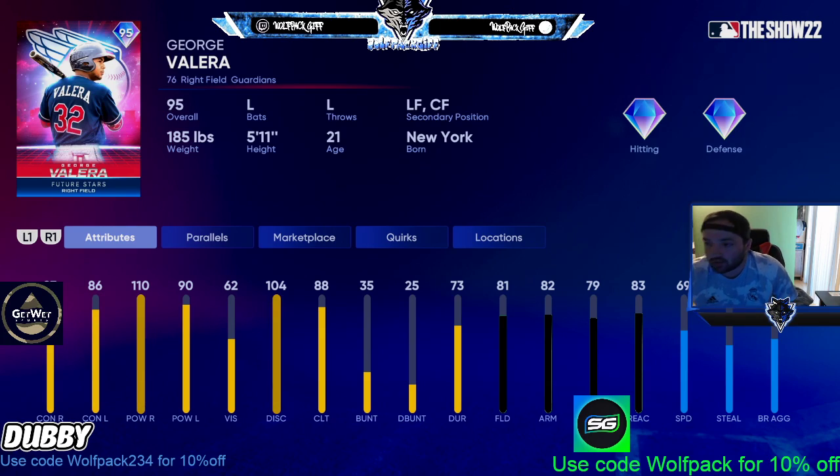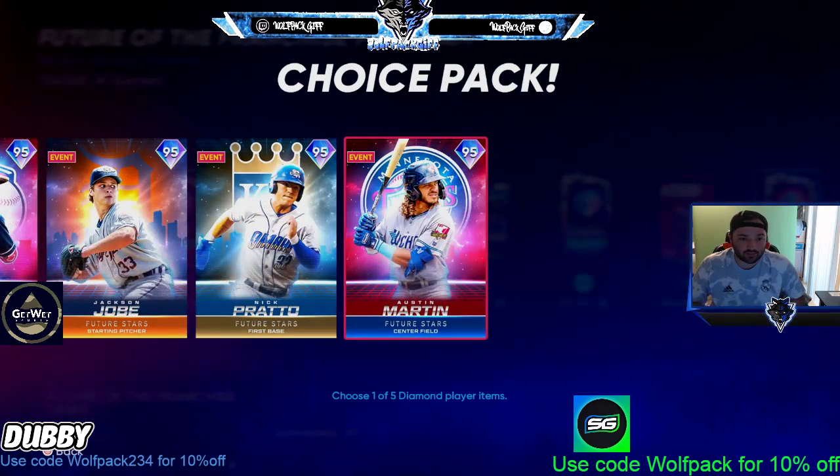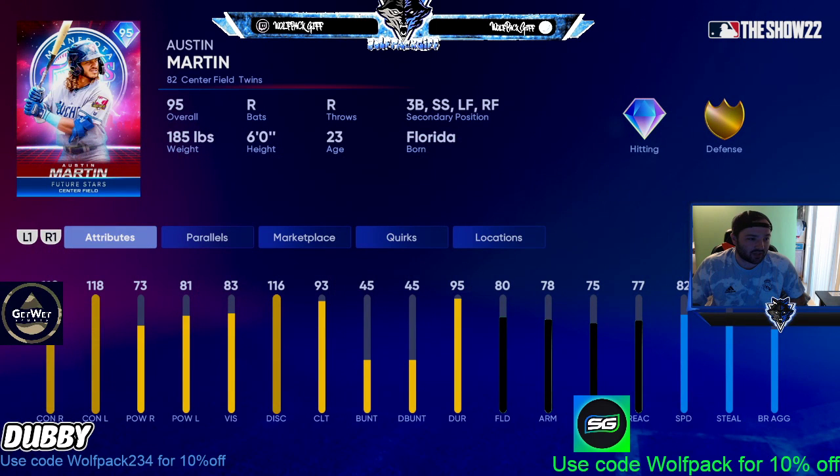George Velara is 100% a bench bat. Austin Martin is not a great card at all. Yes, he has versatility — third base, short, left field, right field — but the power just isn't there. 81 power face lefties? That's not going to get the job done at this point in the season.